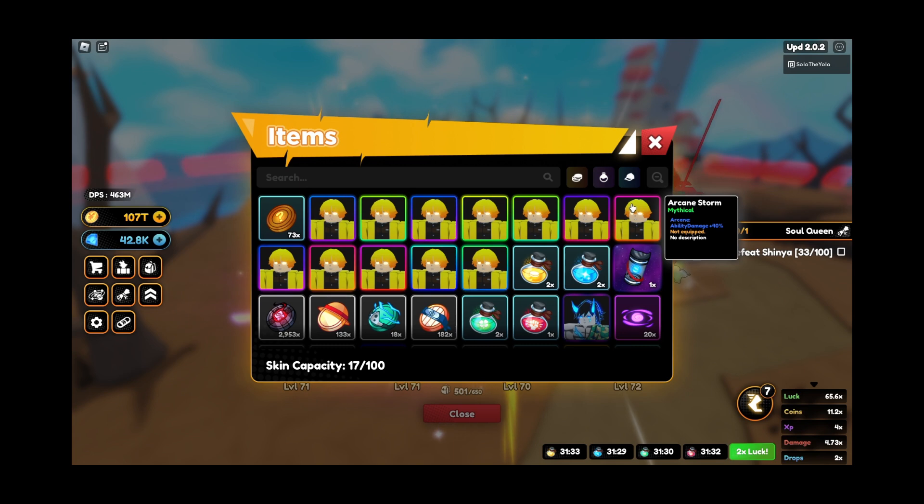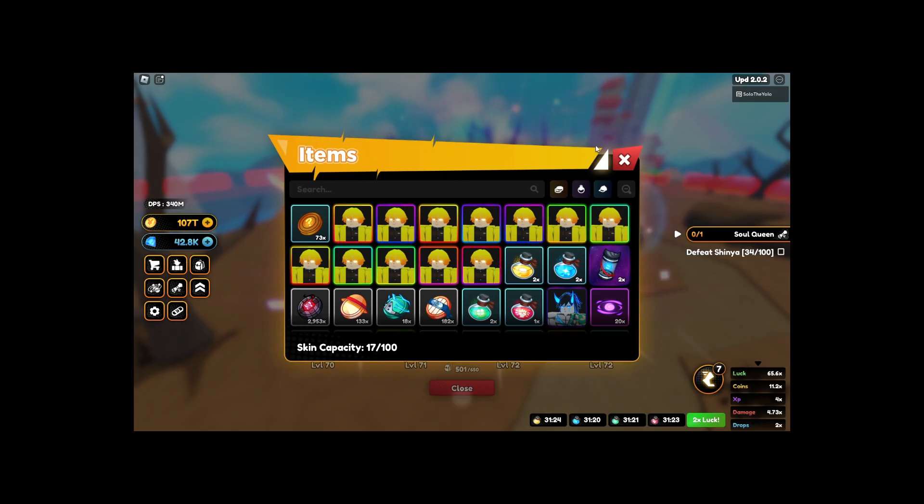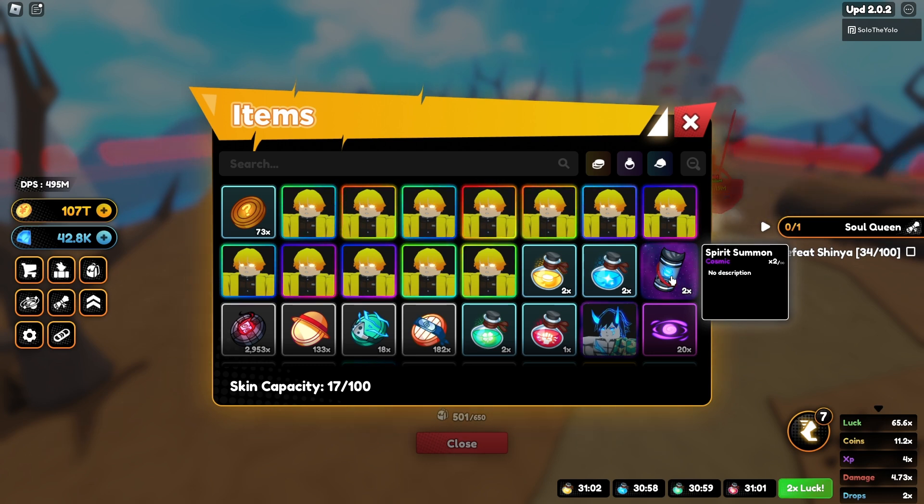I got to level 90 and then they shut down the servers. When I came back to check what I got — oh, I already got a cosmic. Wait, spirit summon. I just got a second one. What the hell? They really did make it easier.